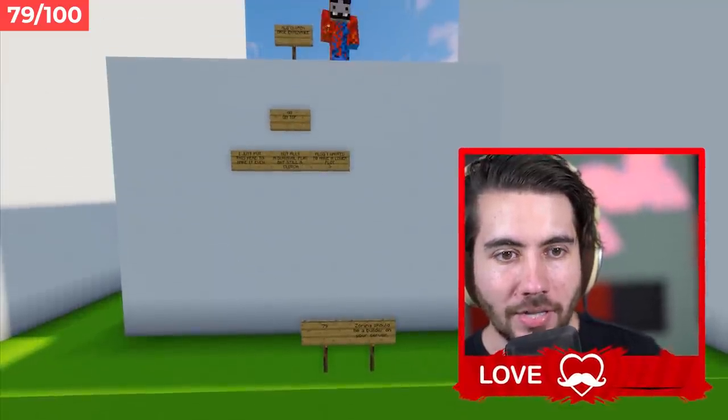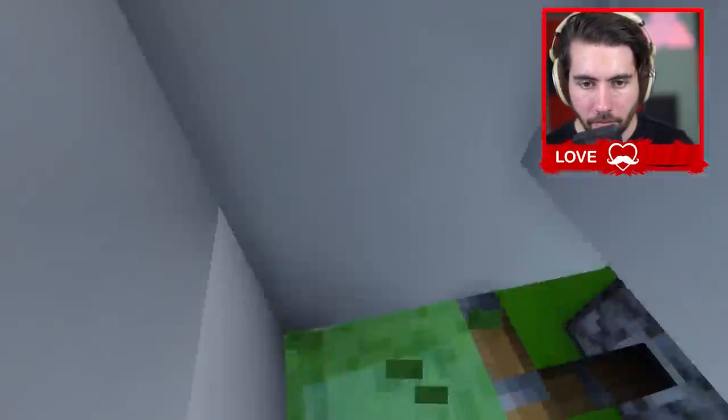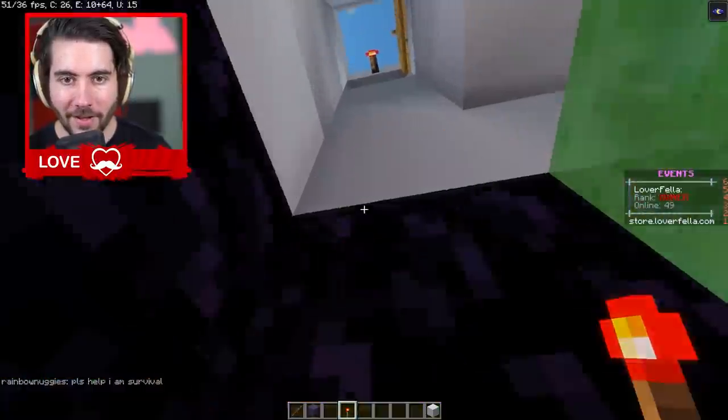Zarina should be builder number 79. So you just put the redstone force to get the slime block - that's actually sick. That's impressively hard. That's actually super hard. Look at this - I can't get it.